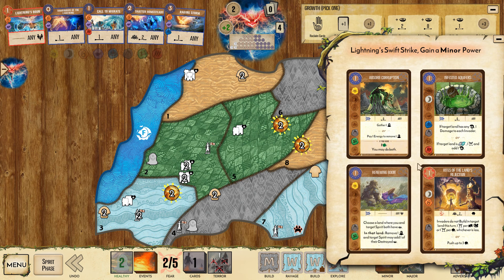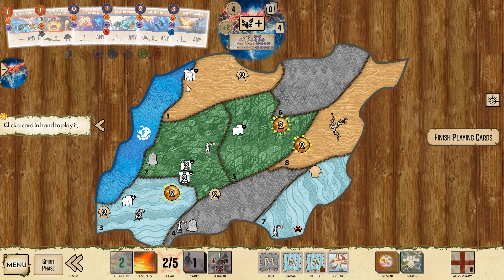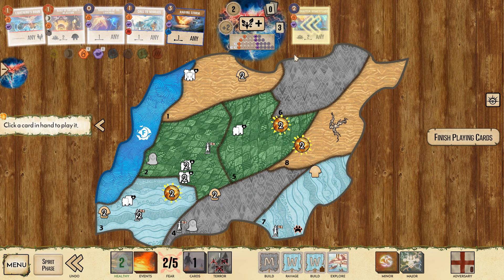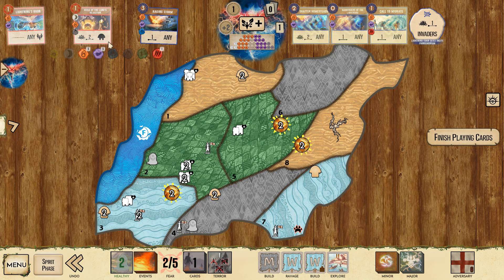We will need a Defend card on the next cycle, because we have no other way of dealing with land number three without Defense. This Shatterhomestead we're almost assuredly going to send to the two, and we're going to double strife off land number three. So we are going to be playing a bunch of cards now.